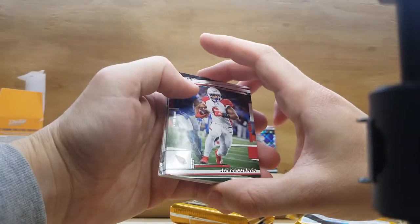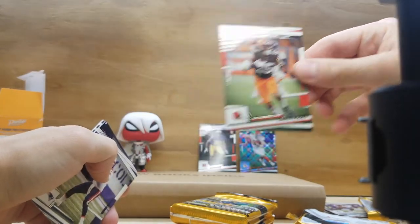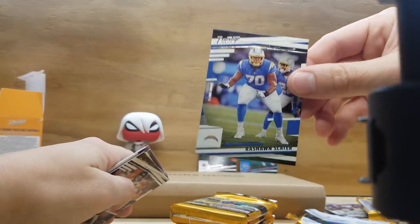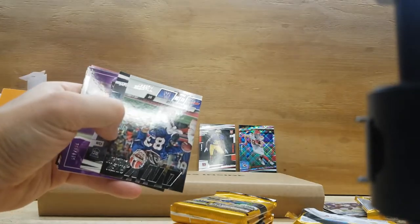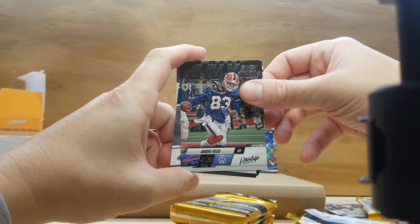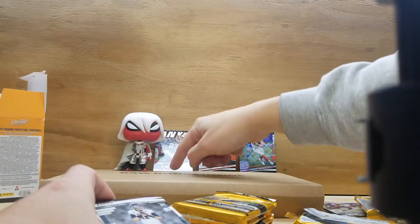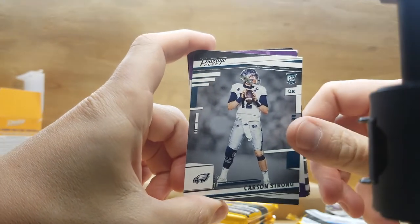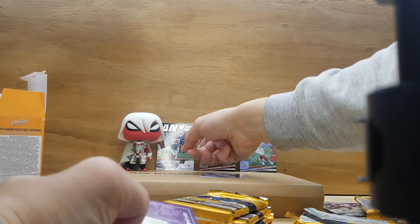Pack two: James Connor, Damien Harris, a little Mac Jones — obviously not a rookie card since this is a 2022 pack — Sean Slater, Davis Mills. Oh, we got an insert: Any Given Sunday — Andre Reed. I actually remember this game; this is when the Buffalo Bills were really good back in the 90s. That's really cool. We also got a rookie card of Carson Strong, QB for the Eagles. Pretty cool.